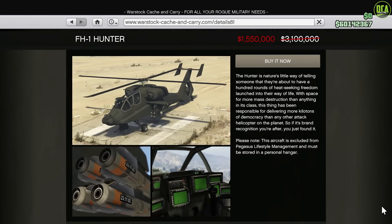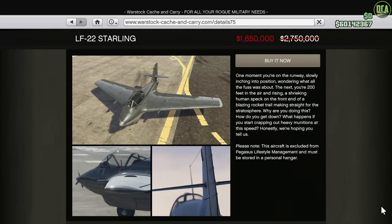We have 50% off — so half price — on the Hunter. This heli has barrage missiles, homing missiles, countermeasures, the ability to drop bombs, and on top of everything, if you have a co-pilot on board they can shoot the explosive turret. Overall, a really good heli — it's one of the best in the game in terms of combat, and honestly a really good deal at this price. And lastly, we have 40% off the Starling. This plane has that insane rocket boost upgrade function and it's just a ton of fun to fly with that. It also has the homing missiles upgrade, countermeasures, and bombs as well — also a great deal on this plane at this price.